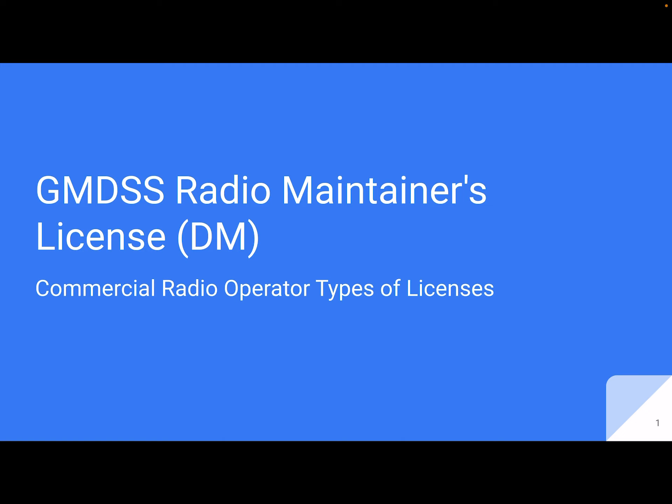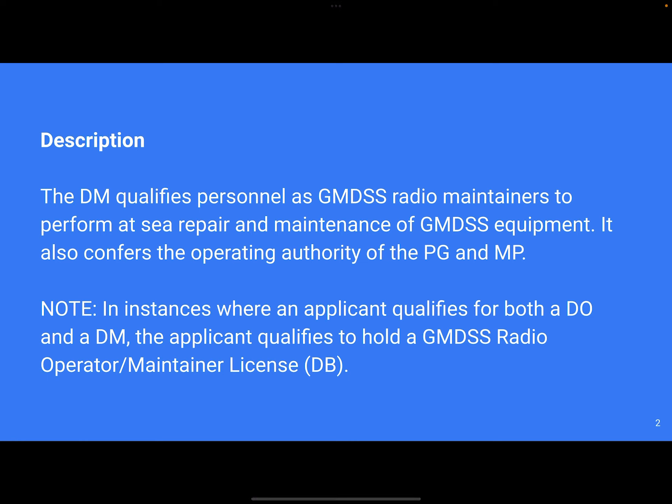For the GMDSS Radio Maintainer's License, abbreviated DM, this is part of the FCC's commercial radio operator types of licenses. The DM qualifies personnel as GMDSS radio maintainers to perform at-sea repair and maintenance of GMDSS equipment. It also confers the operating authority of the PG and MP licenses.